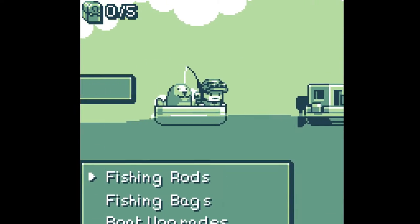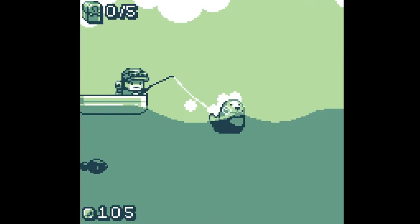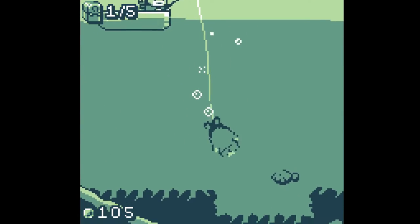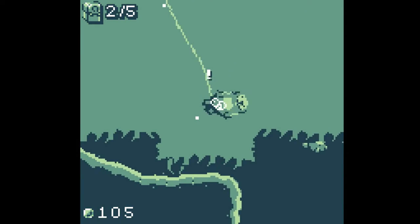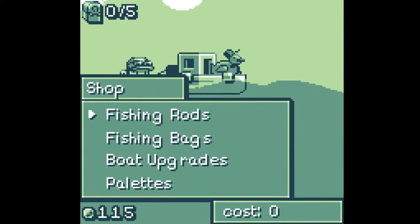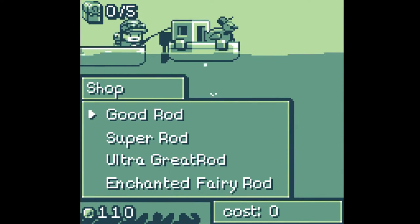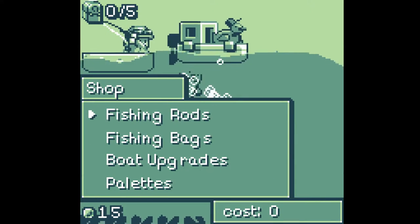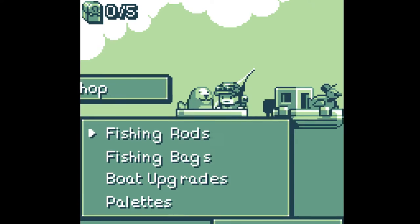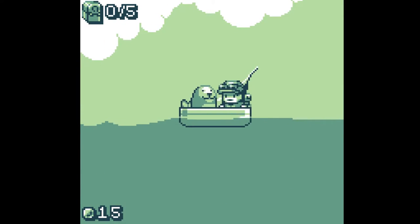Let's see if we can afford anything yet — I don't think we can. Let's grab a couple of fish. I think the first stuff was like 100, so that's kind of expensive. A good rod is 100 — okay. Now I assume we can go a little deeper. Let's get out of the shop and go find some seagulls.